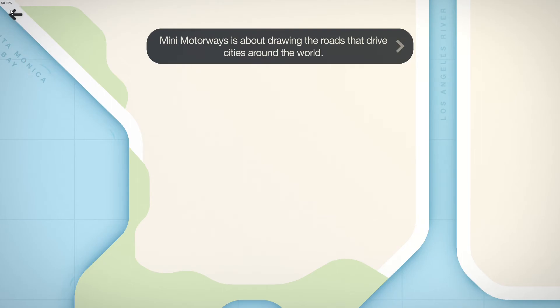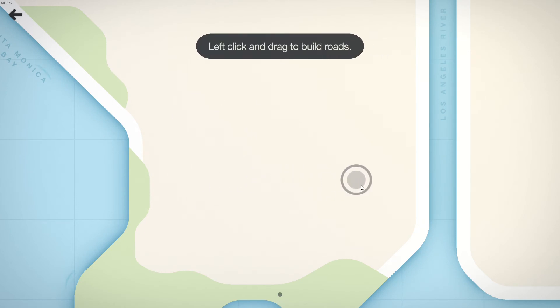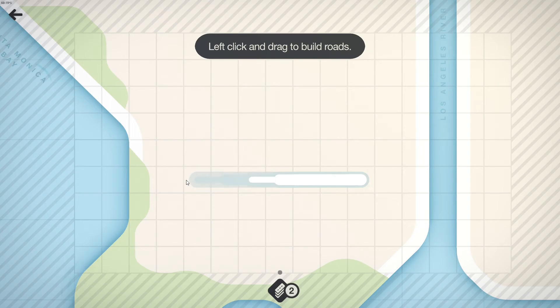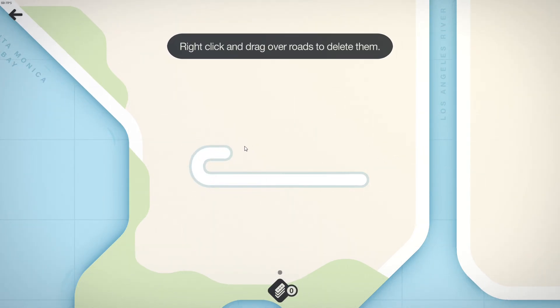I want to be here all day making songs with a back arrow now. That's really aesthetically pleasing. Mini Motorways is about drawing the roads that drive cities around the world. Left click and drag to build roads. Right click and drag over roads to delete them.